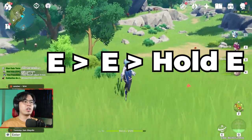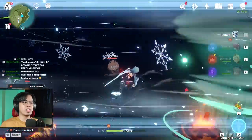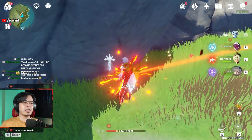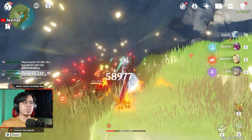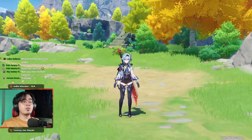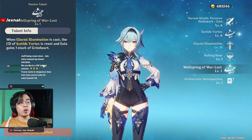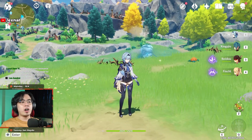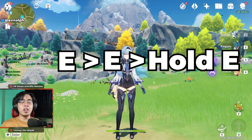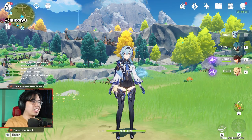Her burst is quite different from other characters — it doesn't immediately do damage. You activate her burst, 'Will Be Mine,' and then for seven seconds you can stack damage by doing normal attacks and skills, and then it explodes after seven seconds. While waiting for that burst, you want to do as many normal attacks and elemental skills as possible. Take note that when you cast her burst, she gets one stack of Grimheart and it also resets the cooldown of her elemental skill. The best optimal rotation is E, E, hold E, Q, E, hold E, then do normal attacks in between cooldowns.